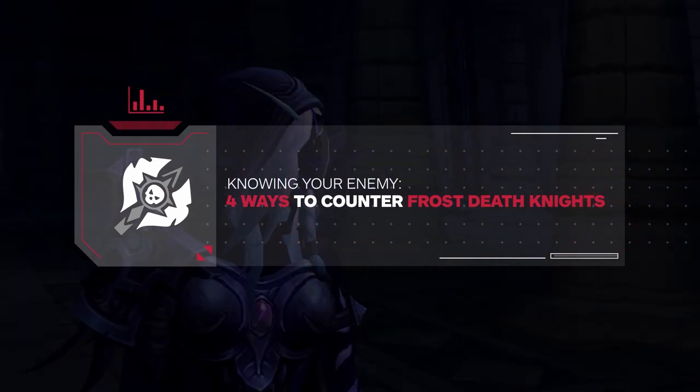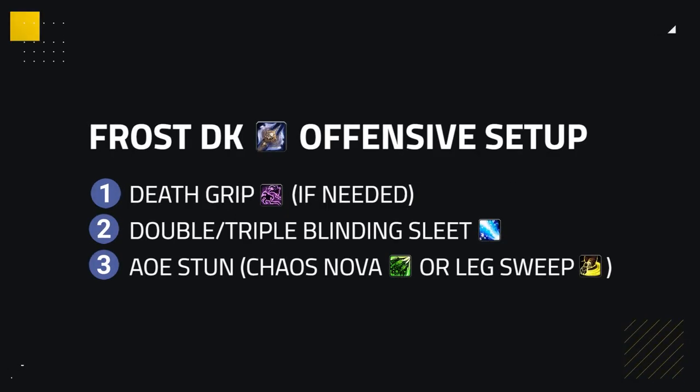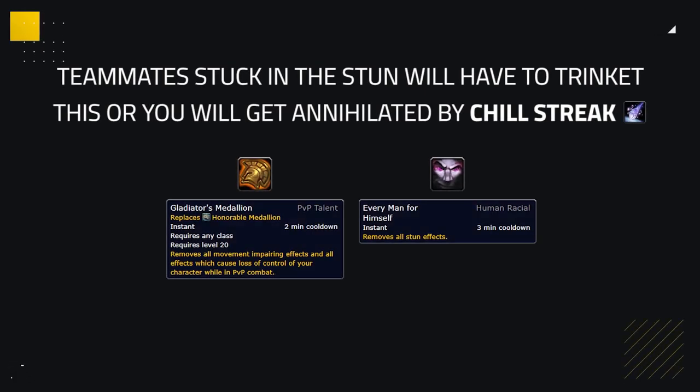The most important way to counter a Frost DK is to play around their Chill Streak. Typically, a Frost DK's offensive setup will be a Death Grip into a double or triple Blinding Sleet, followed by an AoE stun. Most of the time, this requires one of your teammates stuck in the stun to use a Trinket and run out of the 5-yard range to stop Chill Streak from bouncing, stopping the big damage it produces.